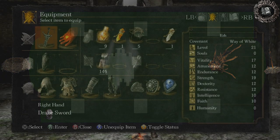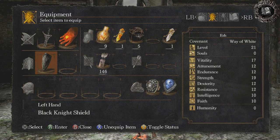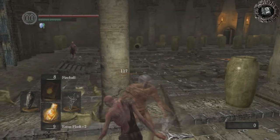For this fight, I don't use any armor. I don't even use a shield, but I keep it on me until I get to the hole in the floor — just for those guys in case I need the block.